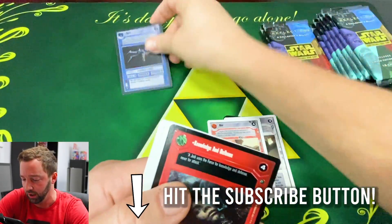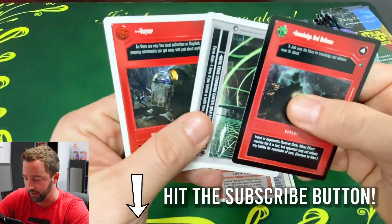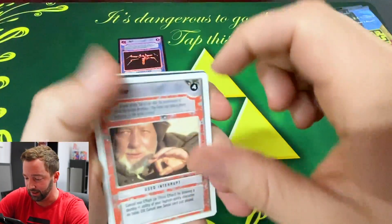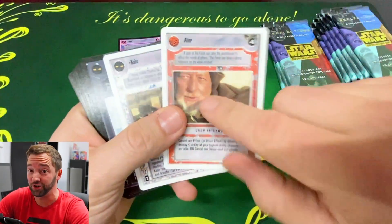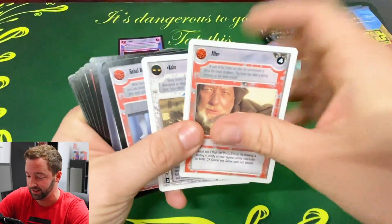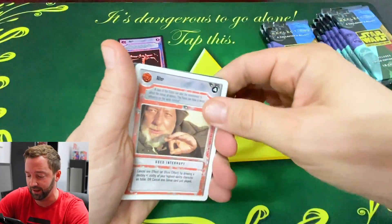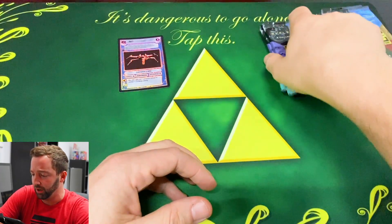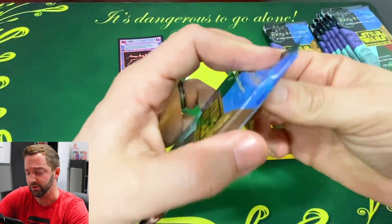Oh, a foil Red Two — that's pretty cool! And we got some unlimited action and a Dagobah card. When this set first came out this was like one of your counter spells — it's awesome. Sense and Alter — I think I've talked about those before.